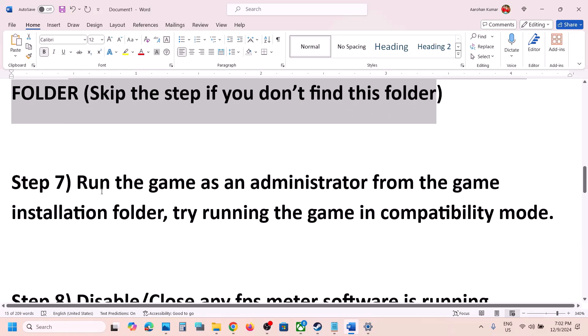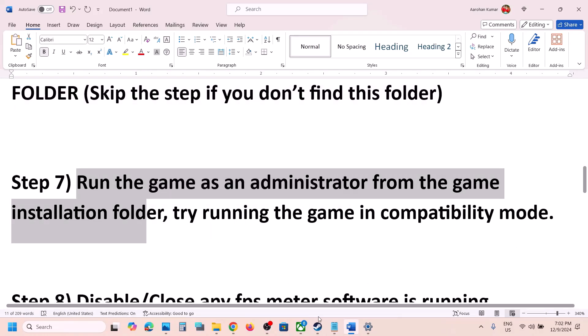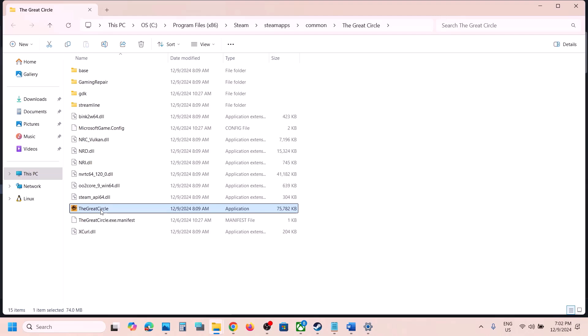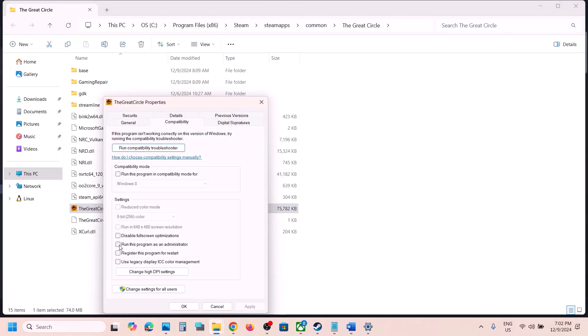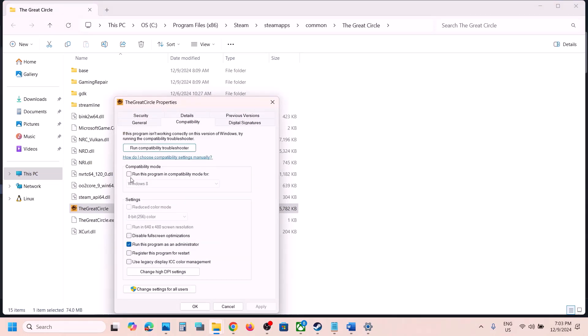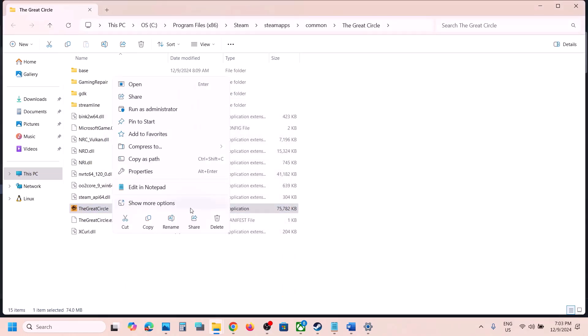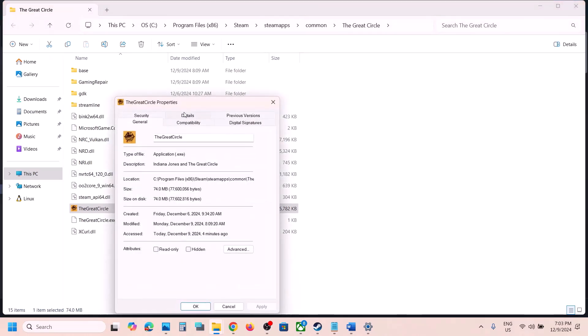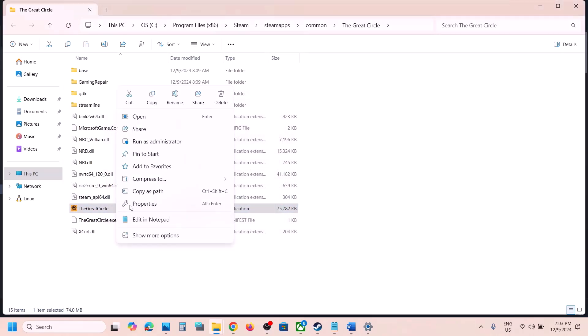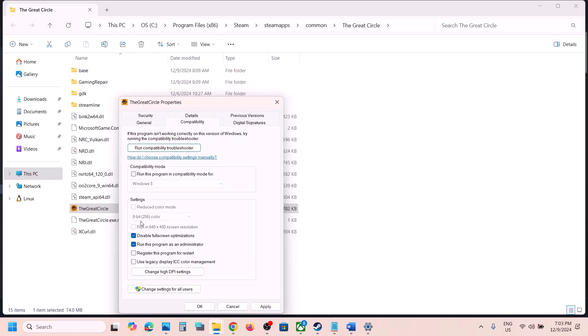The next step is to run the game as an administrator from the game installation folder. Right-click on the game, select Manage, click Browse Local Files. Right-click on the game exe file, select Properties, go to the Compatibility tab, put a check on Run this program as an administrator, hit Apply and click OK. Launch the game and check. If that doesn't work, go to Properties again and select Windows 8 under compatibility mode, hit Apply and OK. You can also try checking Disable Full Screen Optimization — hit Apply, click OK, and launch the game.